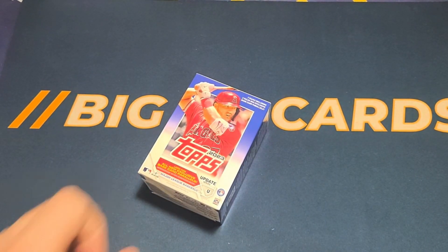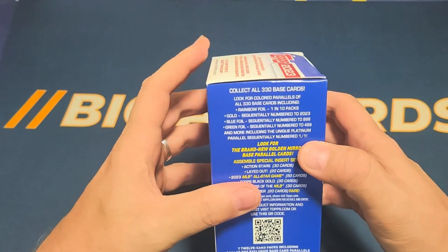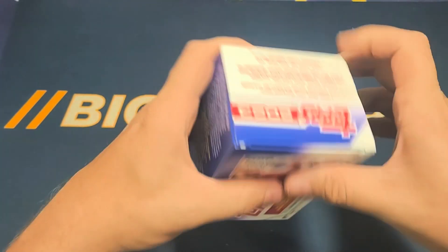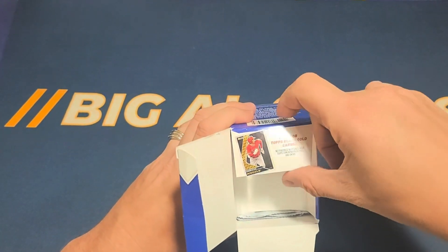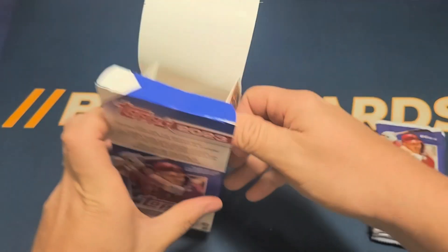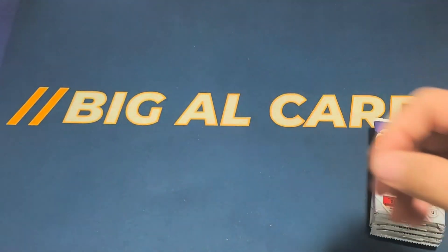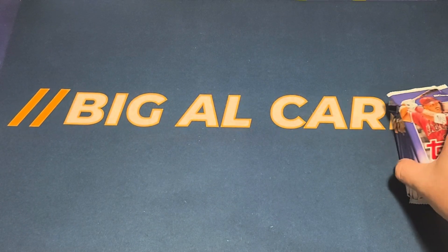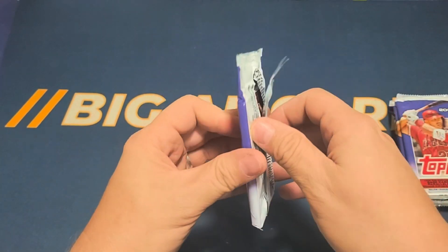As we approach the release of 2024 Topps Update, I'm not going to look at the box too much — we've probably all seen it — but there are seven 12-card packs including three exclusive base card parallels, 87 total cards. If you remember, they inserted those Halloween parallels in here, which was exciting, and they continued that with future releases with summer-themed and spring-themed parallels. The Halloween ones were the most popular of the bunch, so let's take a look at 2023 Topps Update Series.